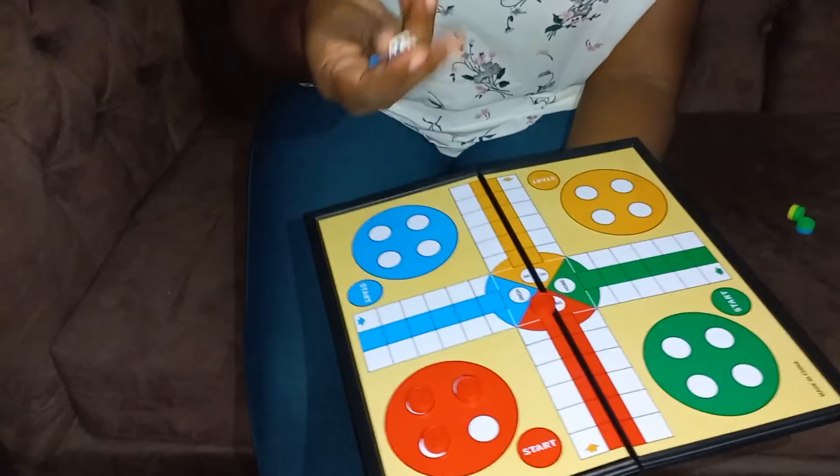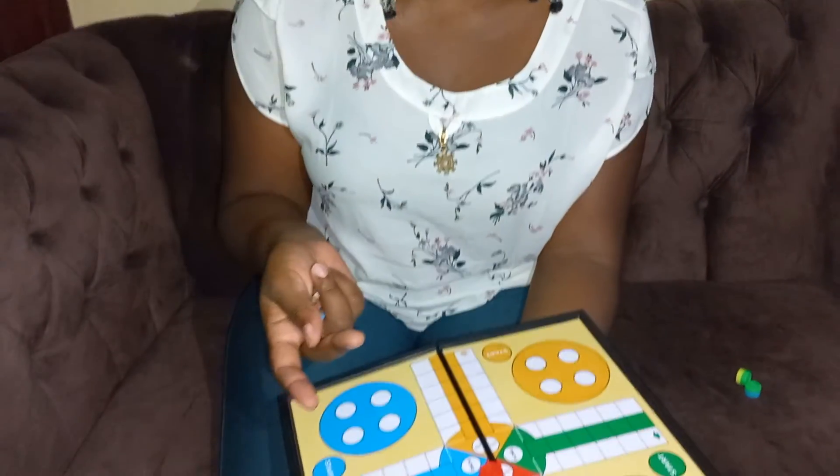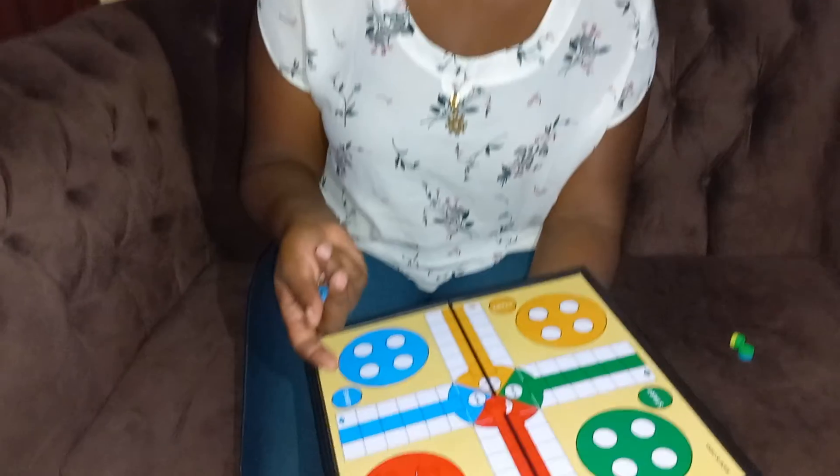Once you roll the dice and get a 6, you have the chance to play 2 times. Also, when you remove a player on the way, you have a chance to play twice. So let's do it — let's do one game.